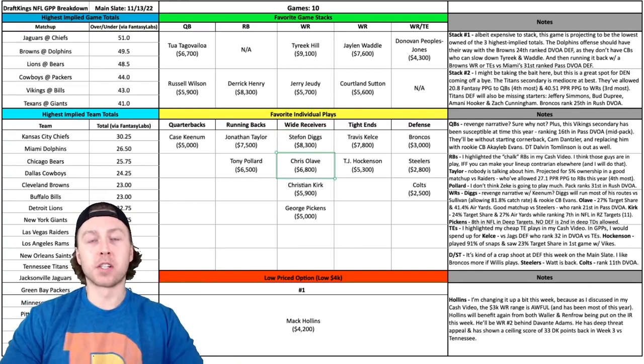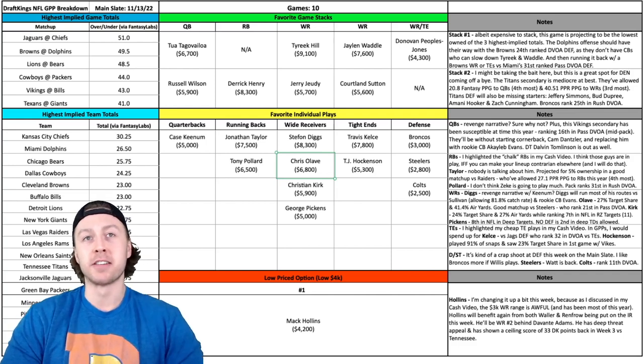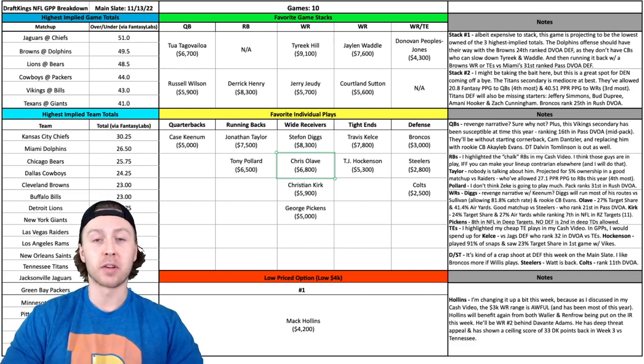I talked about Chris Olave in my cash plays video, so I'll keep this short: it's a good matchup against the Steelers, who ranked 21st overall in pass DVOA. Olave has seen a 27% target share this year and almost 42% of the team's air yards. He's been fantastic as a rookie, and I'll go back to him again this week.